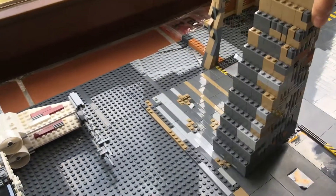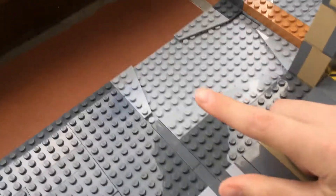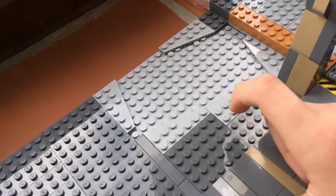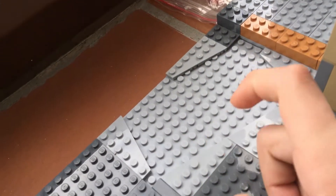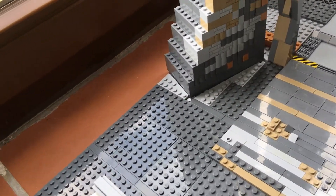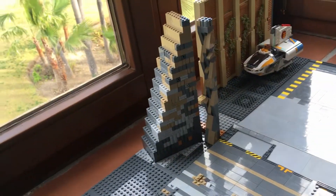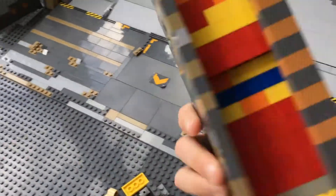You might ask how I made it stay like this. I was inspired by CB Bricks who built Yavin 4 a long time ago. As you can see, I used these angle slopes which create a perfect shape to hold this huge wall right here — it cannot go anywhere. It has this angle, and same over here with this one.